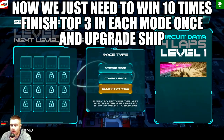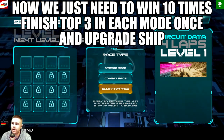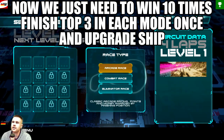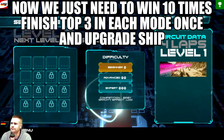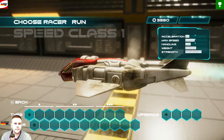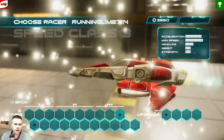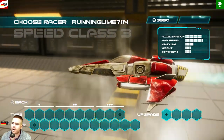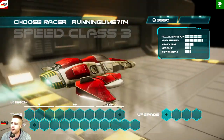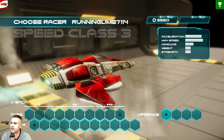We just have to win 10 races, upgrade the ship, and get top 3 in Eliminator race, top 3 in Combat race, and top 3 in Arcade race. We need a bit more money to upgrade everything — I think around 5,000 points. Choose the last ship. I'll show you the top 3 in Eliminator mode, Arcade, and one-time Combat. For the 10 wins I won't show you everything, just the upgrades, and the game is done.